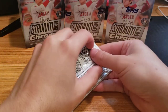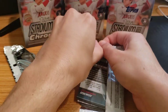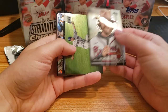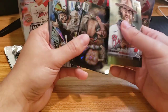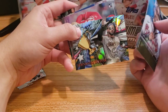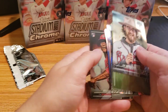One more pack from this box, see what we get. Ian Anderson, David Wright. Ryan McMahon. I do like these X-Factor cards, they're nice. Trophy Hunters Fernando Tatis Jr. Hunter Greene rookie, pretty nice. Mike Piazza and Josiah Gray.